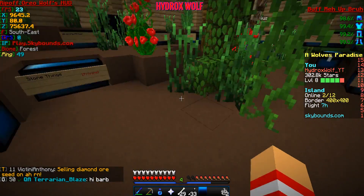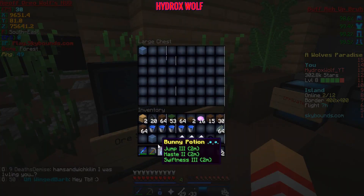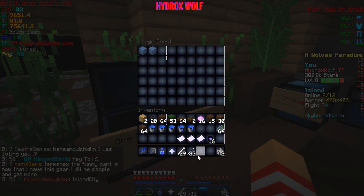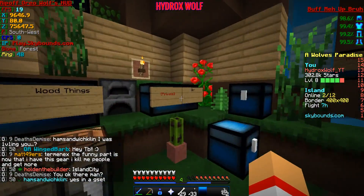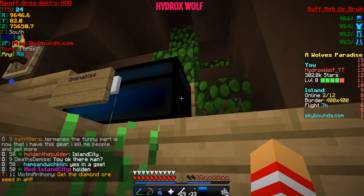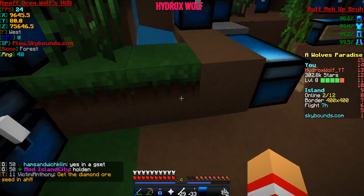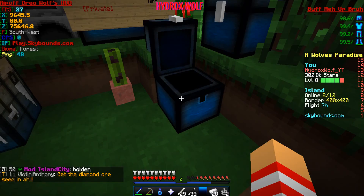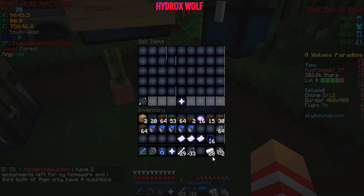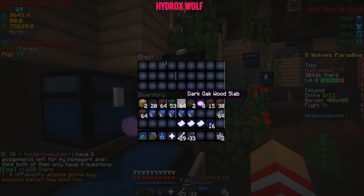Diamond Blocks — I want to get a generator set up ASAP because that's OP. We got Diamond and Seed in there too, even better. Let's go put this on in the openables chest where it belongs. Hopefully nobody steals it. I need to sell these for some money just so I can get some Monets in my balance.